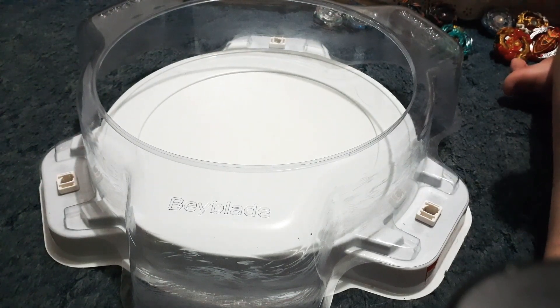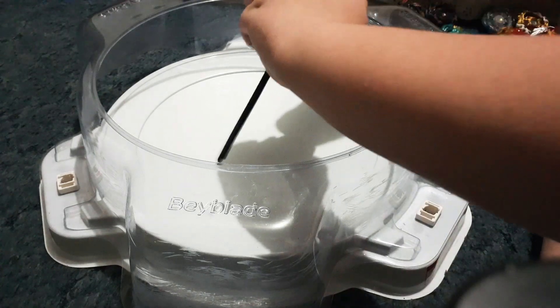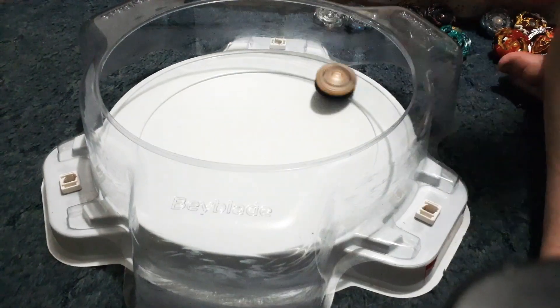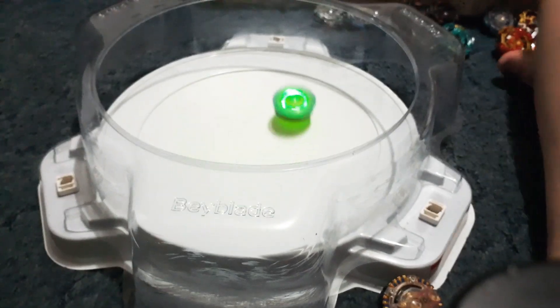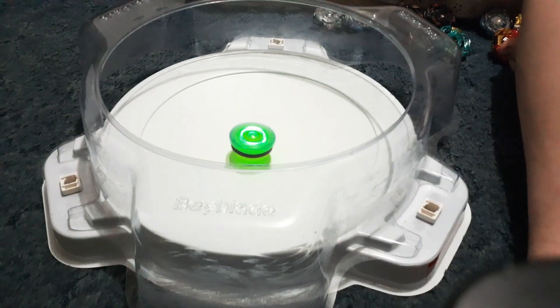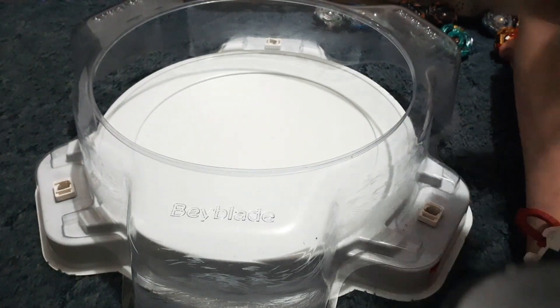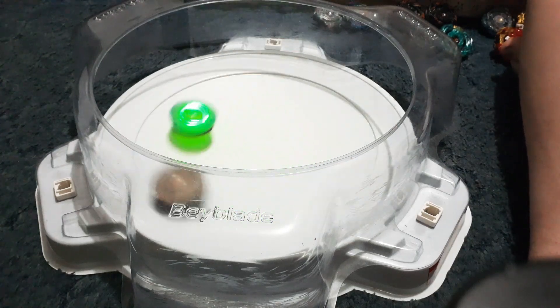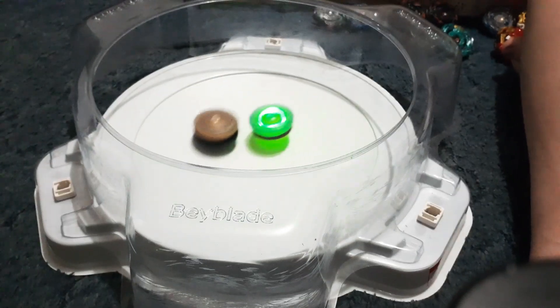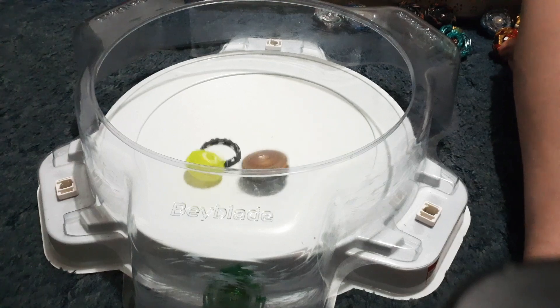I will be launching Anubis first, since Atomic definitely has more stamina than this massive light-up driver. Three, two, one, let it go. He can just scrape on the stadium and not do the battle like I want him to — probably because he's scared to battle. There we go, that's better. If there's a lot of barrage attacks, Anubis is going.